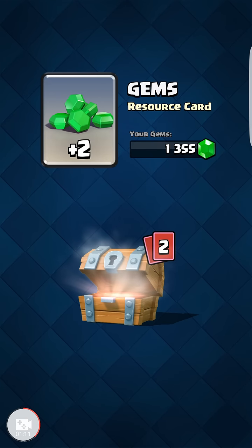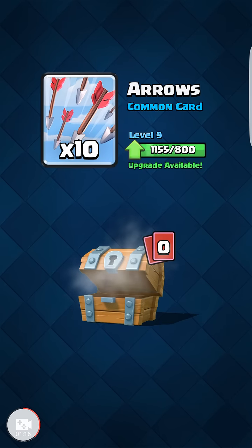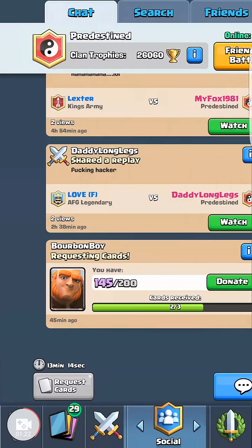Get some gold and some gems — we're going to burn through those. I'm collecting Giants right now, so not a bad free chest. Let's open the silver chest.